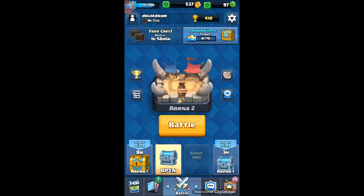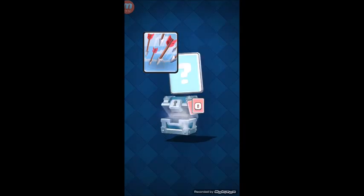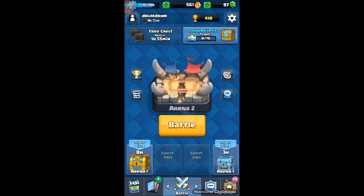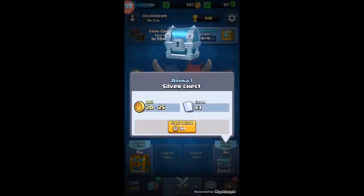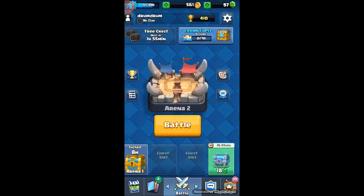There are three castles and you're trying to wipe out the opponent's castles while he's trying to wipe out yours. When you win, you win these chests, and these chests take time to open — hence the pay-to-play portion where you can unlock them with gems. You get cards, and the cards upgrade all your stuff. You can only unlock one at a time, so I'm gonna do a three-hour chest. There's also a free chest you get randomly every two to three hours, so you always log back in.